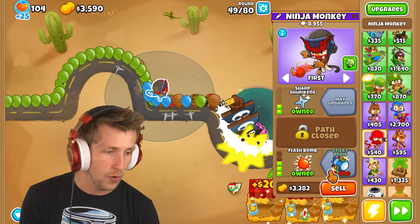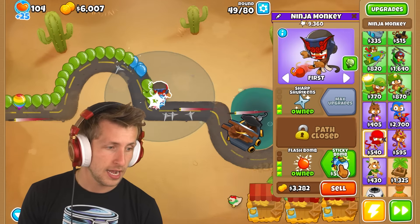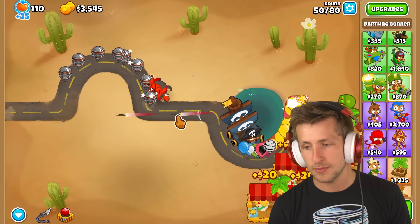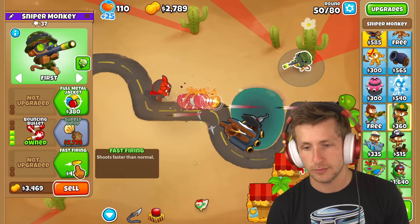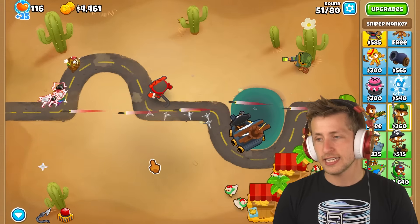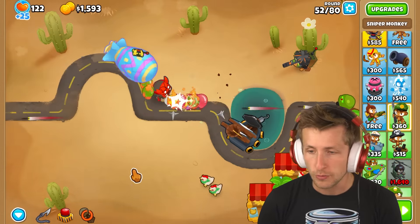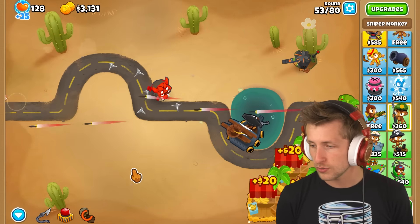We're going to have a supply drop, which can hit leads. I'm also very glad it can just naturally hit camo balloons, so that is a very nice bonus. Plasma accelerator might not be too shabby, but I want to get supply drop just because we can farm with it. Bouncing bullets are always really nice, and the extra income helps. We're getting $4,000 at the end of every round now — we are super mega chilling.